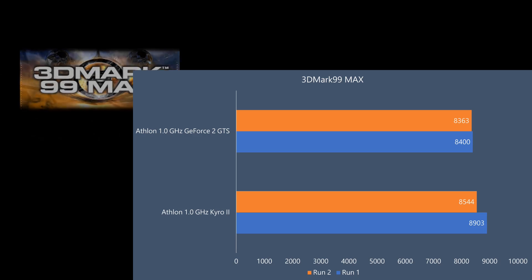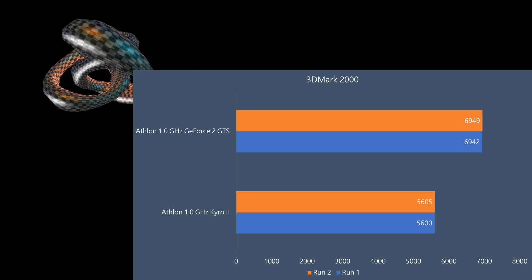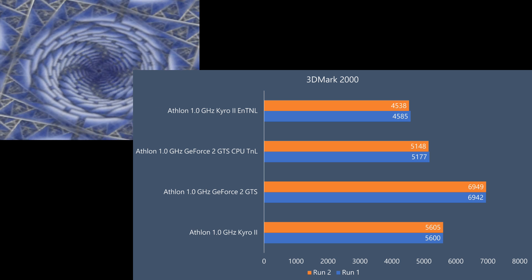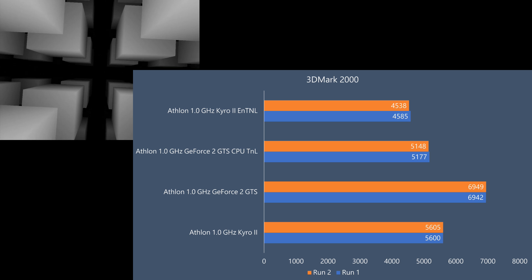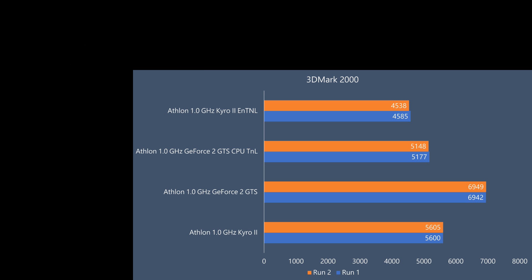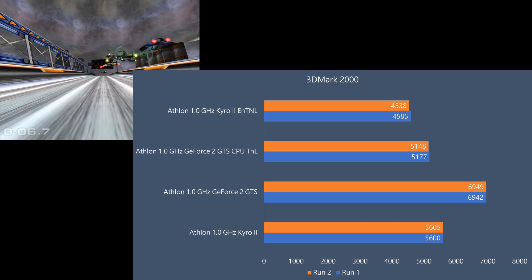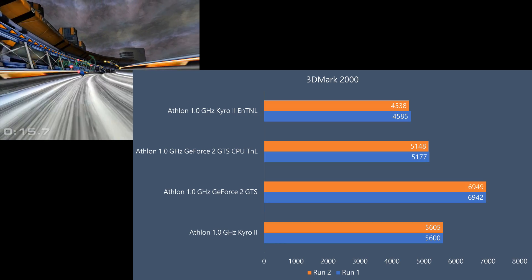Let's start with 3DMark 99. Here we can see the Cairo 2 is a tiny bit ahead of the GeForce. In 3DMark 2000 however the GeForce 2 is ahead. Note that this benchmark uses hardware TNL on the GeForce 2. Now a couple of you wanted me to test the GeForce 2 with the hardware TNL disabled, and we can see it loses quite a bit of performance and ends up behind the Cairo 2. Another comment was to check out the enhanced TNL option in the Cairo 2 driver — that's basically a software emulation. It tricks the system into thinking it has hardware TNL, but it doesn't really, and it actually ends up hurting performance. So we're getting only 4,500 points in this benchmark.